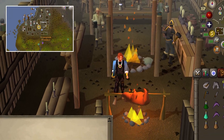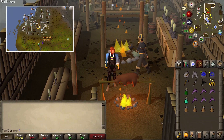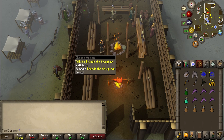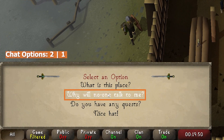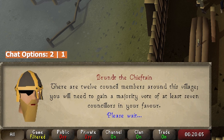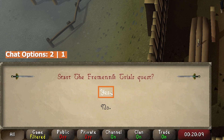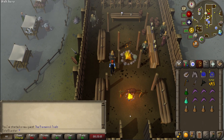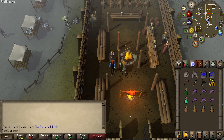You can begin this quest at the long rectangle room in Central Rellekka which has a few fires going on inside. Start by talking to Brundt the Chieftain and asking 'why will no one talk to me?' before skipping through a heap of dialogue and finally selecting yes to officially begin the quest and start your journey to becoming a Fremennik, where you have to win over 7 different council members. You can win them over in any order, but here we'll start by doing Manny's, Olaf's, and Sigrid's together as they all take you outside of Rellekka and have a lot of pathing overlap.